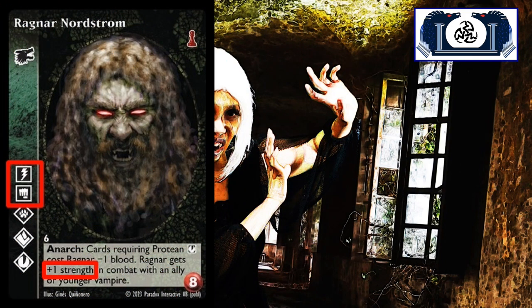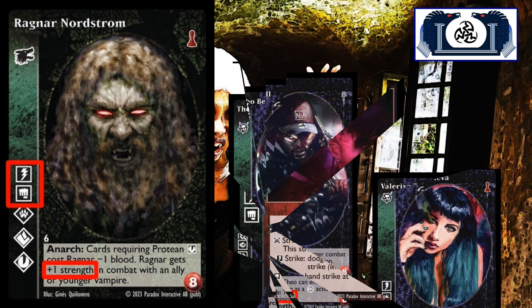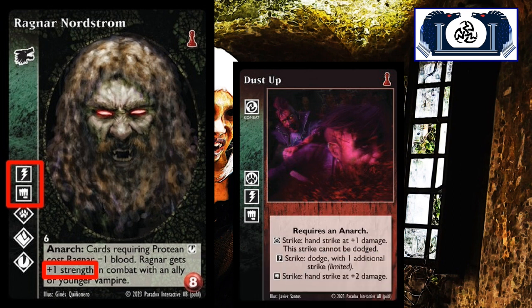Don't forget that plus one strength, because if you put him into a deck that has Brujah, you can team him up with Theo Bell and Valeria Zinovia — they both also have plus one strength. Now you've got three vampires at plus one strength with Potence and Celerity with Anarch cards. With Animalism, you can play Dust Up: strike hand strike plus one damage and the strike cannot be dodged, so you're hitting for three with a strike that can't be dodged. With Celerity: strike dodge with an additional strike. With Potence: strike hand strike plus two damage, so you're hitting for four — just like Theo Bell and Valeria.